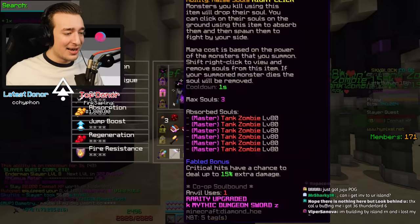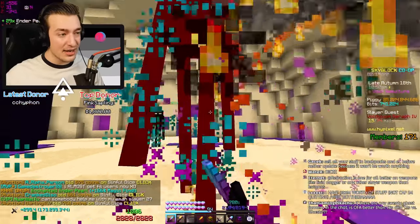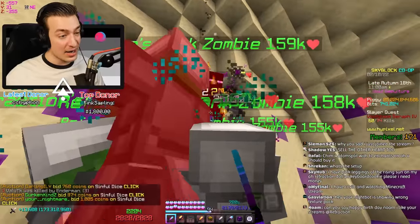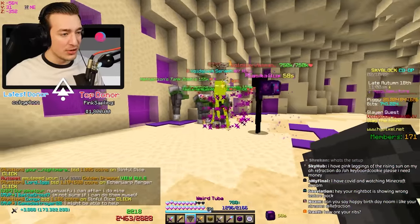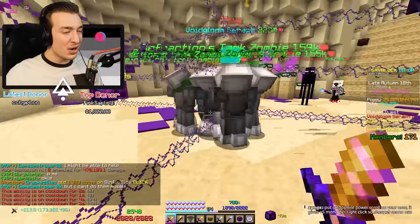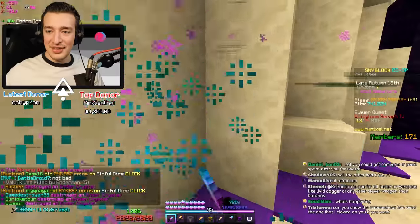Is swarm better than soul eater? Circumstantially I suppose - the reason I say swarm on the katana instead of soul eater is because when you spawn the boss, your soul eater will proc once and you'll most likely have the soul of a regular void link fanatic, which will be pretty underwhelming. Swarm applies on every single boss hit because it gives you more damage depending on how many mobs are around you. With all the void link fanatics around, you get extra damage off swarm. It's the best ultimate enchant outside of chimera for void glooms.